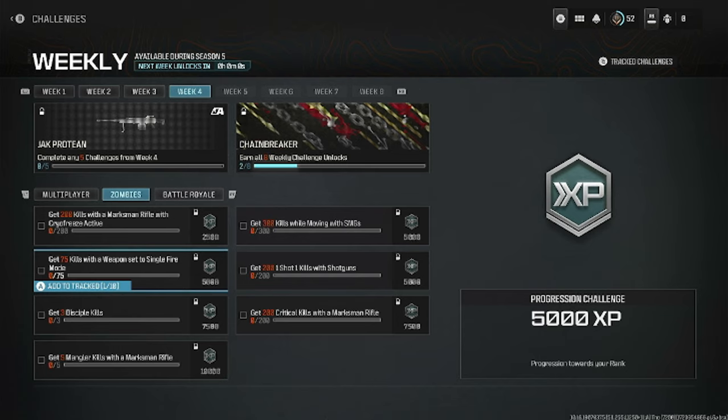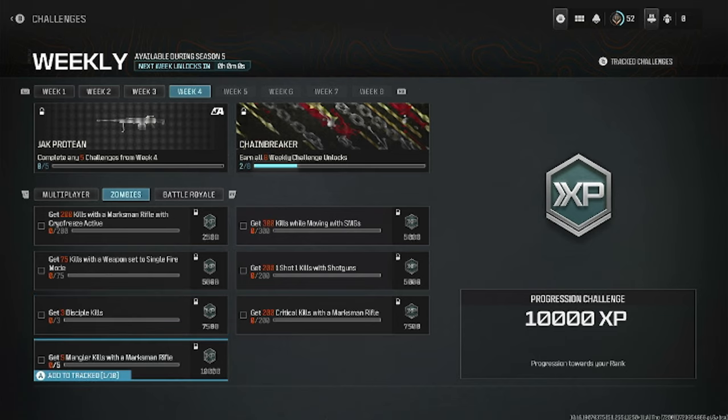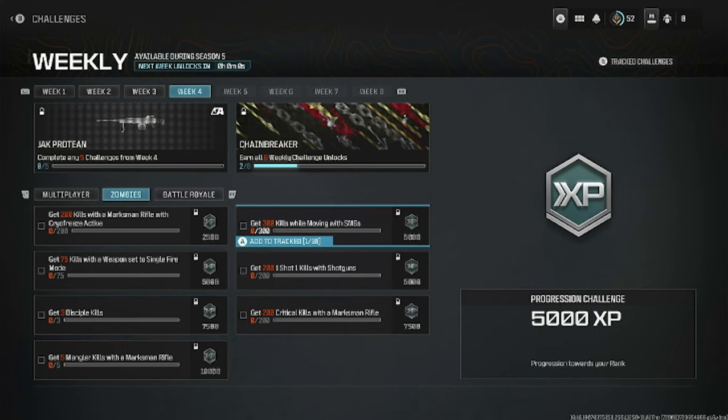Moving on to zombie challenges: get 200 kills with a marksman rifle with cryo freeze active, get 75 kills with a weapon set to single fire mode, get three Disciple kills at easy tier two, get five Mangler kills with an assault rifle — you can do this at an exfil or bounty contracts — and get 300 kills while moving with an SMG, so you have to move and shoot at the same time.